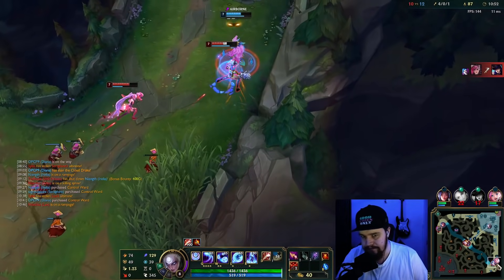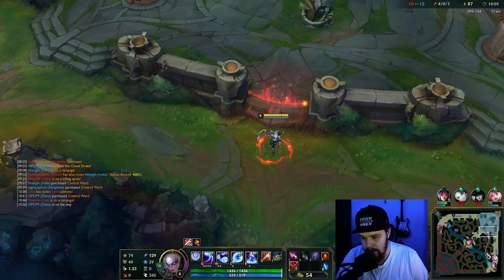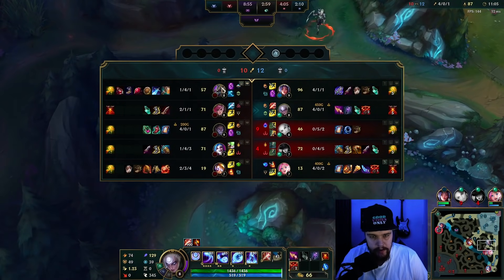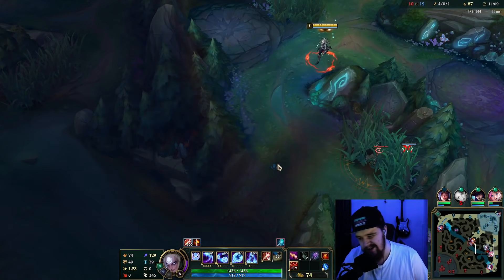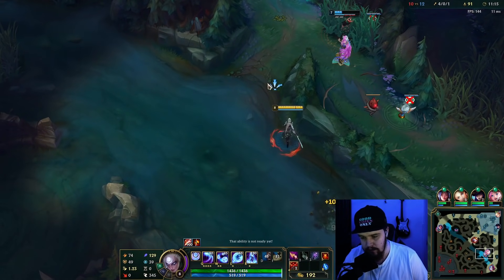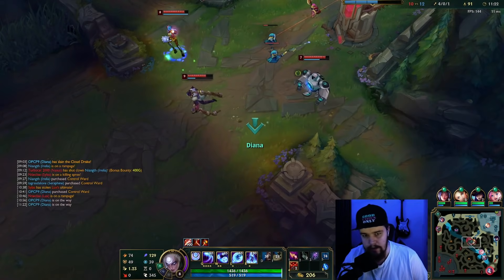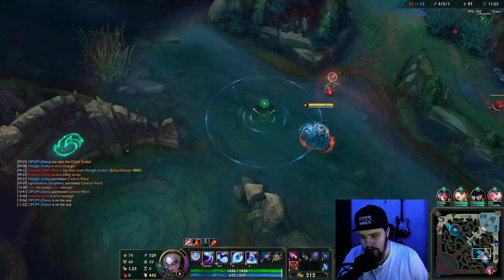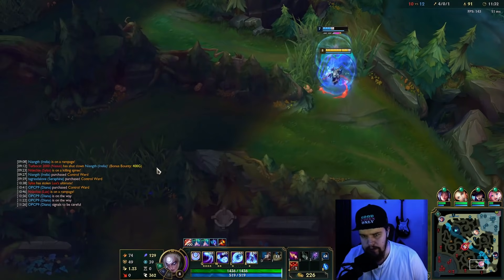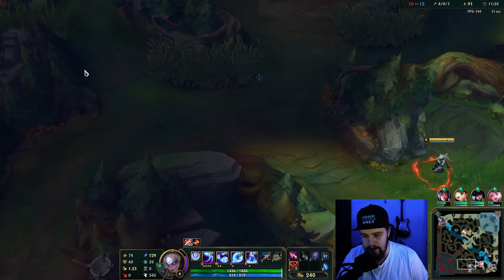My Lux definitely needs to chill. I'm going to go bot here. Next thing I'm buying is definitely tier 2 boots — either Steel Caps or Mercs. I think I'm going to go for Mercs simply because of Wither mostly. If I had boots there I probably could have gone for the kill on Jinx, but the Leeching Lair makes me much stronger in actual fights so I still prefer it.